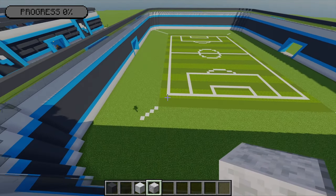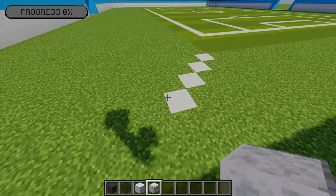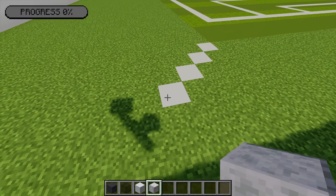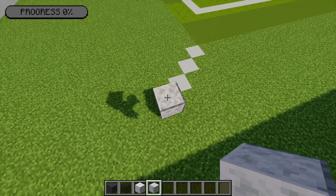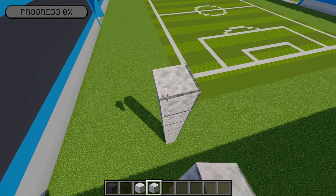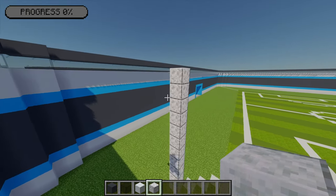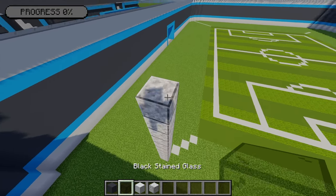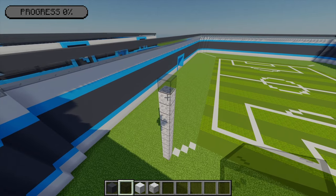Next I'm going to grab any temporary block - I'll use polished diorite. Going to the front left marker, on the outer point I'm going to build up 11 blocks with the polished diorite. Then I'll place one bit of black stained glass on top. I'm going to do the same thing for the other points around the pitch, so at the front right side building up another 11 blocks and placing one black stained glass on top.